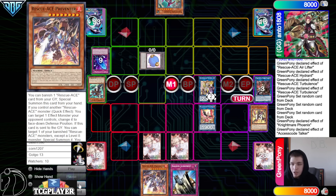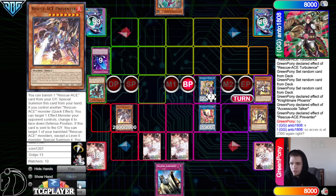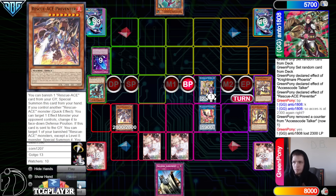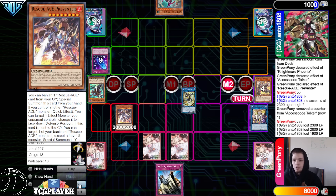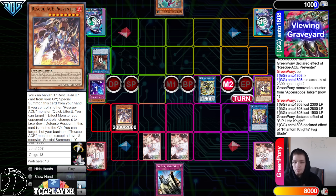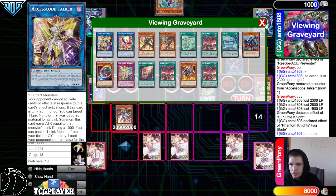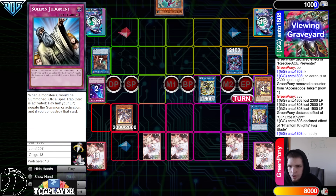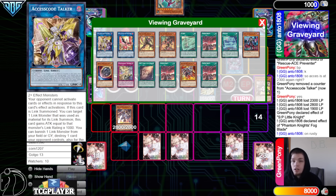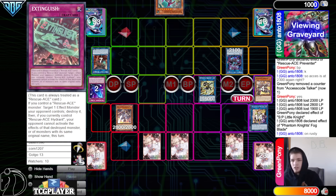Drawing the Judgment, Access Code banish pop the Token. Activate Preventer, banish to special summon out. Battle Phase — that's not even game because Access Code's at 2300, right? We do attack for a good amount of damage there. Main Phase 2, go for SP Little Knight, effect, banish Rusty from their Graveyard. They're going to activate Fogblade, banish, summon out Rusty, and then set Judgment and pass. I guess we didn't have game there even if we tried. That makes you think — maybe we could have started with SP over Access Code, but maybe you start with Access Code and put the set on something real, otherwise they just lose.